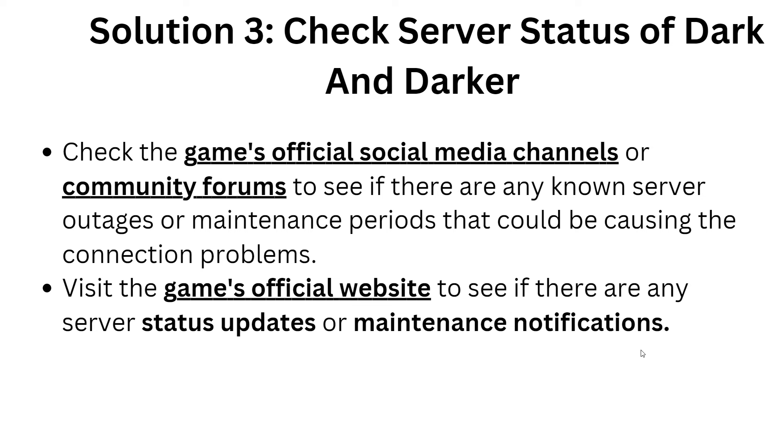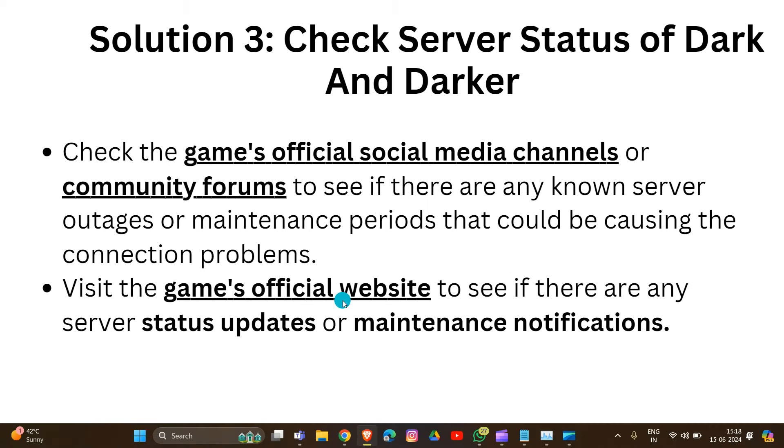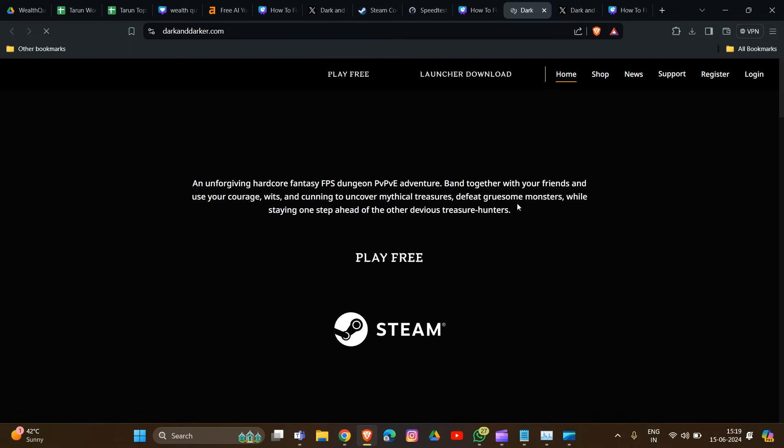Here is the next solution: check the service status of Dark and Darker. Go to their social media channels or community forums. Check their official Twitter account — if there is any particular issue with their service status, they will post it there. You can also visit the game's official website to see if there are any service status updates. Links will be provided in the description box.